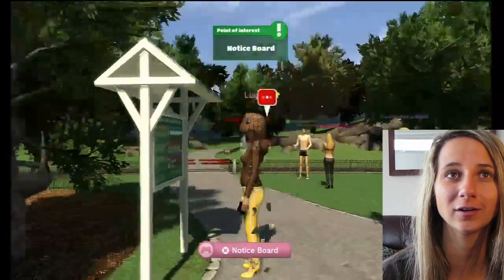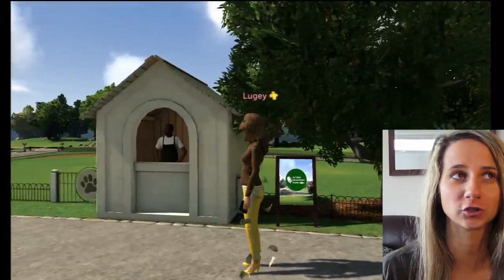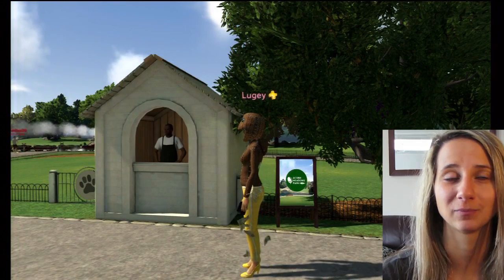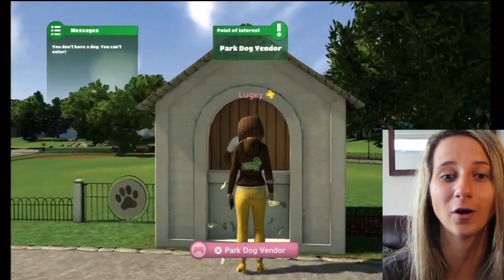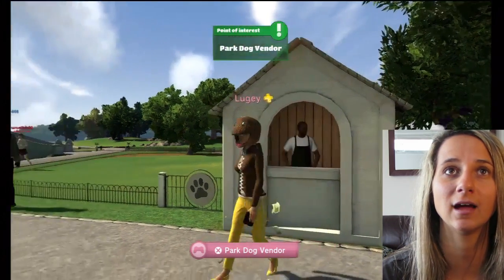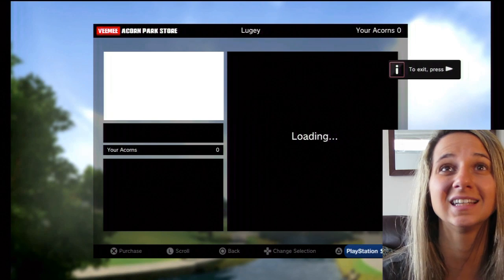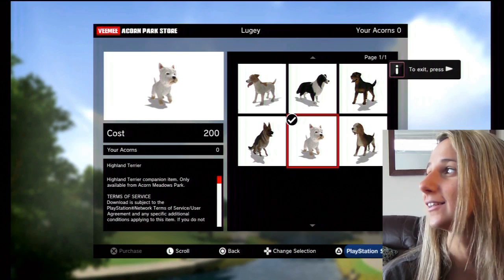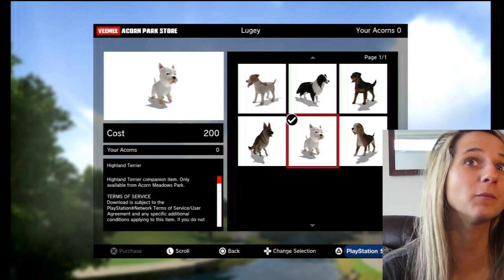As soon as you come into Acorn Meadows Park they actually give you $200 worth of vouchers. What I recommend doing is to get yourself a little companion by coming over here and clicking on the park dog vendor. You can buy different kinds of animals — I have zero acorns because I spent them all on my doggy. There's a check mark next to this cute little white terrier I bought because it looks like my real dog.